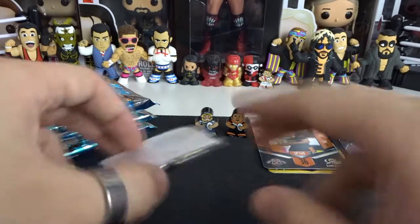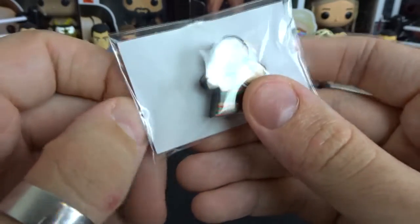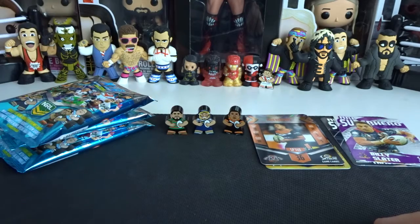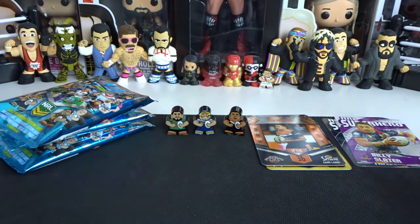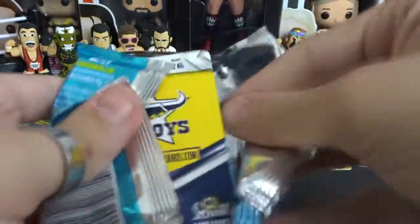Getting some great cards for our set. Greg Inglis from the Rabbitohs — easy to tell. Some players you can definitely tell who they are, some are a little harder. I believe I don't have Inglis, so that's my first new one this episode. I don't need Thurston and I know I don't need Nufalama. Moving on to the fourth packet.